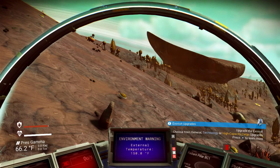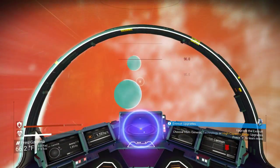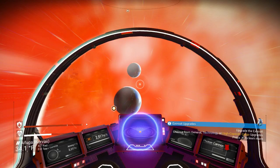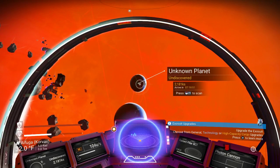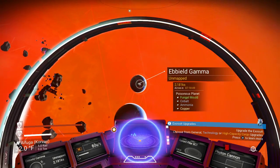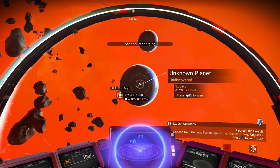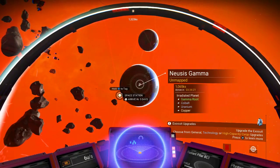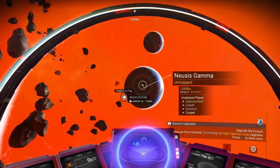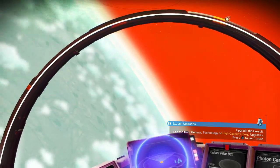Let's go ahead and explore another planet, I guess. Let's see what our options are. We have this planet all the way over there — it's a poisonous planet. Scanner's recharging. This one is Noosis Gamma, which is irradiated, but I might find some uranium there. I do kind of wish to accrue a stockpile of uranium.